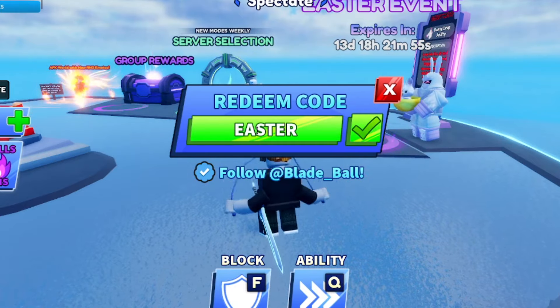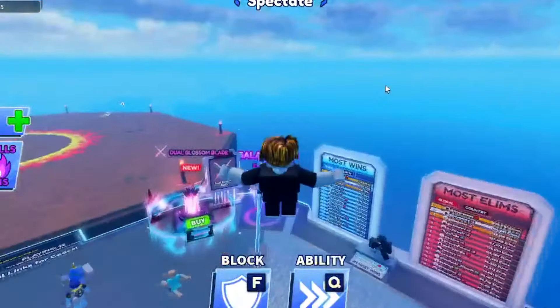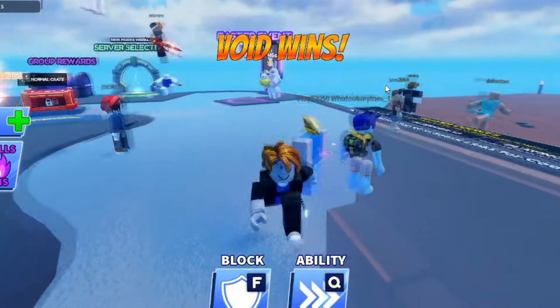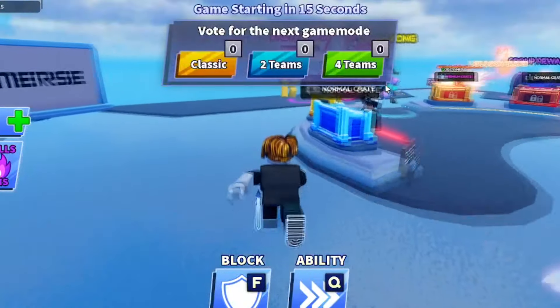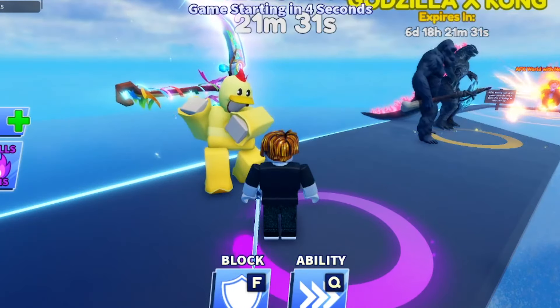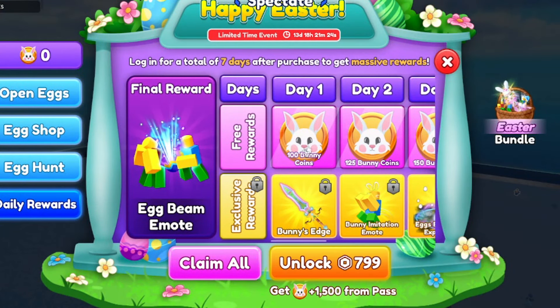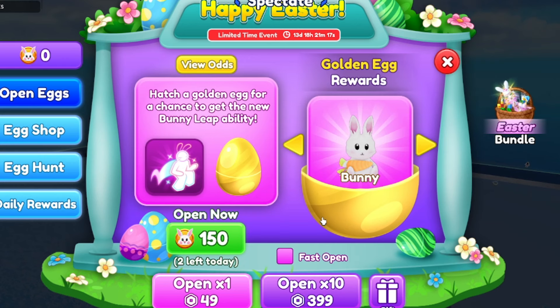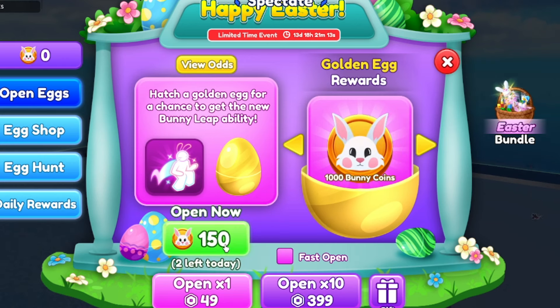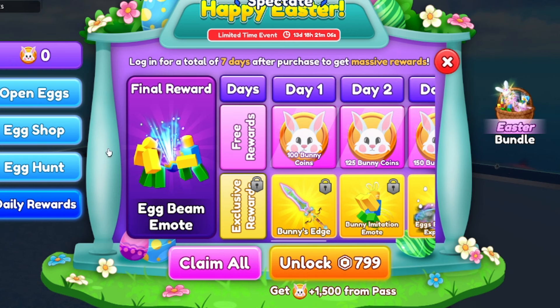So I've shown you guys all the codes. The newest one is 'EASTERHYPE' — get that for yourself. If any new codes come out, make sure you subscribe and turn on post notifications so I can keep you updated. Now, let me check what Easter Hype actually gave us. I think it gives you the Easter event — let me close this. I clicked Claim All but it doesn't seem like it gave me anything. I'm not sure what it actually gave us.